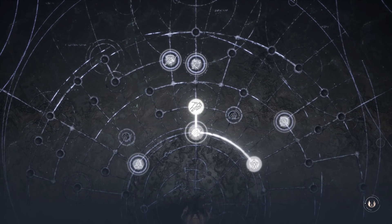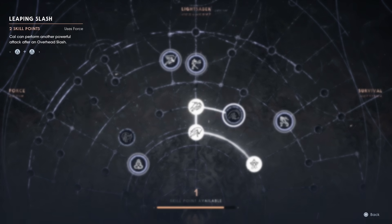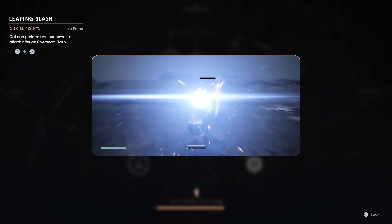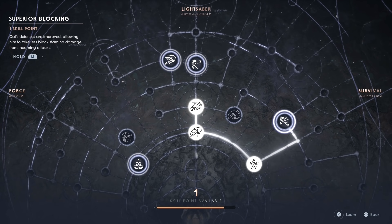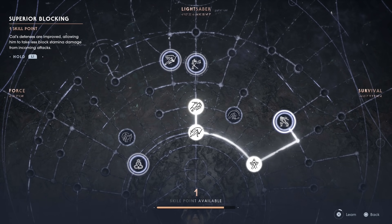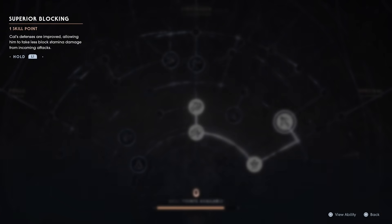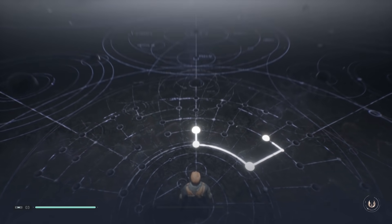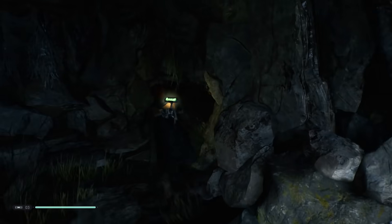All right, here we go. This costs two points — let's look at the ability. That looks like it would leave you wide open. Wait, what is that? Okay — defenses are improved, allows me to take less block damage. I need that, this game is all about that. Block stamina — that's very crucial. That's probably the most insane passive trait you'd definitely want.